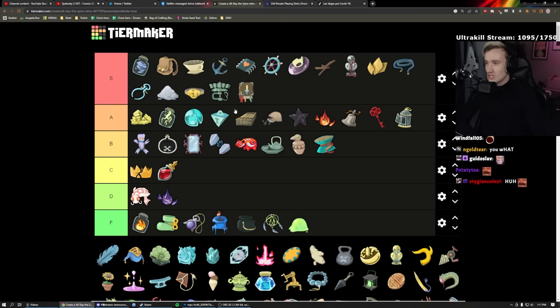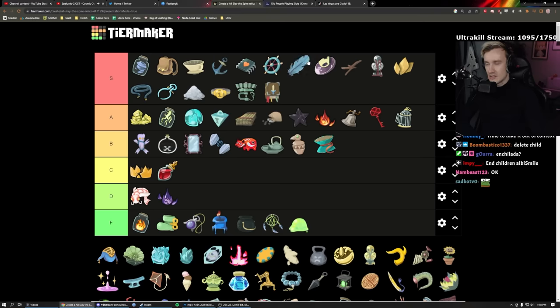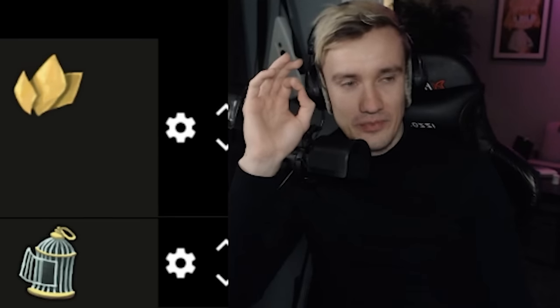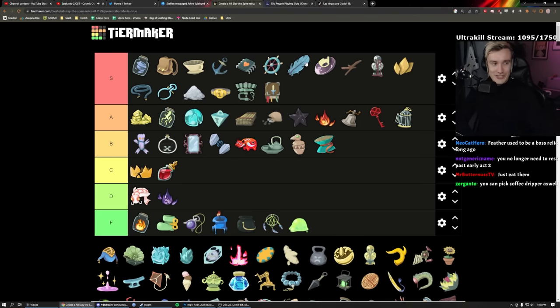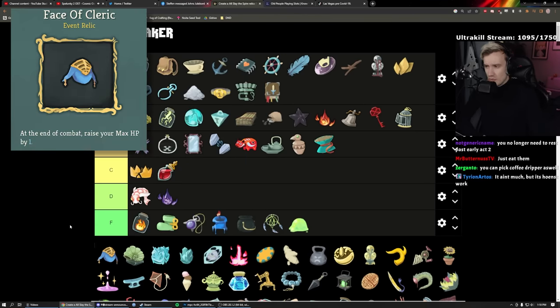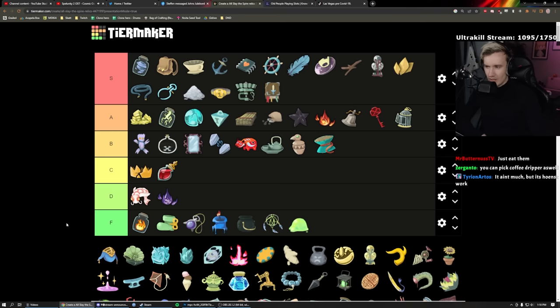Eternal Feather: for every five cards in your deck, heal three when you enter a rest site. I think this is high S because I never have to rest for healing. I can smith everything at 10 health without feeling greedy. If you have 15 cards you heal nine — not that much but it's free. Great synergy with Coffee Dripper. Meat on the Bone event: whenever you finish a combat gain one max health — you'll probably end up with 20 more max health by end of run, which is very good. A tier.